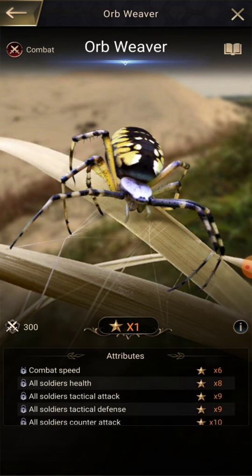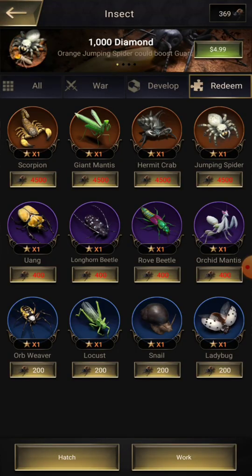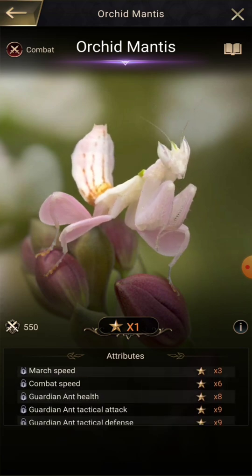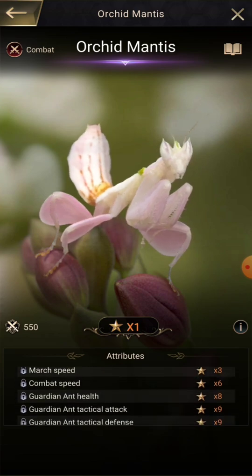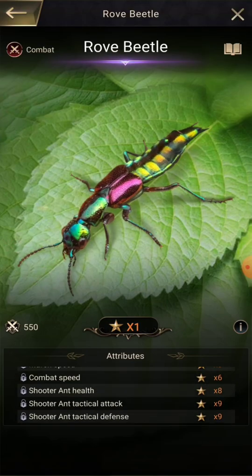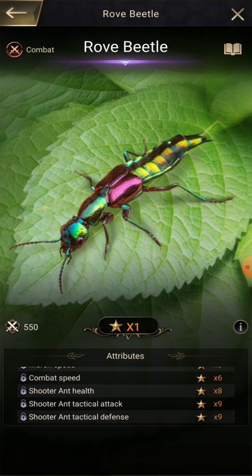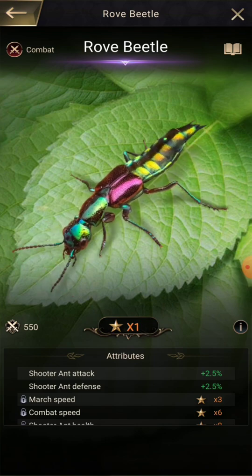The orb weaver is for all soldiers' attack and defense, which is good when you're attacking other hills or fighting in SvS. The orchid mantis is like the sub-tier or second guardian insect, helping with everything guardian-wise like attack, defense, and health. The rove beetle is the sub-tier shooter insect, helping with everything shooter-wise, but there is a better option.